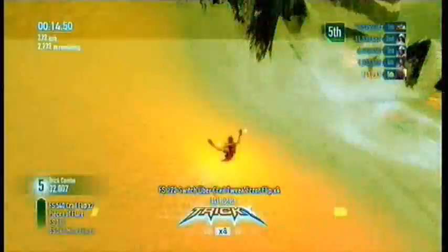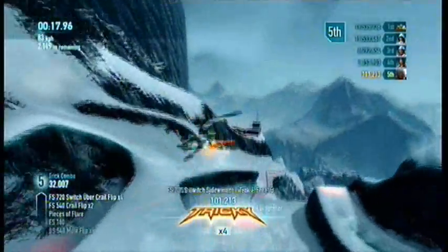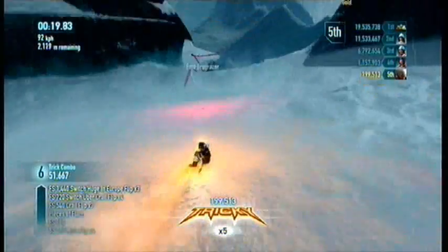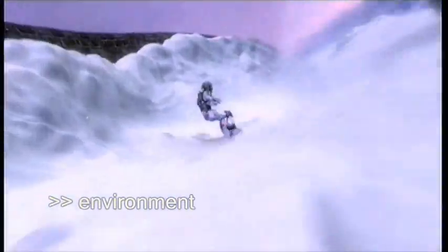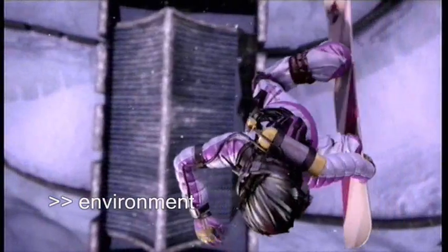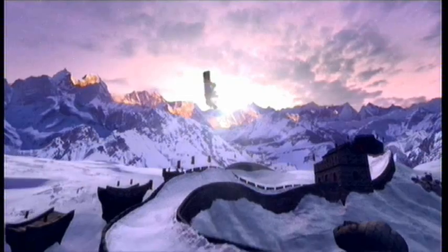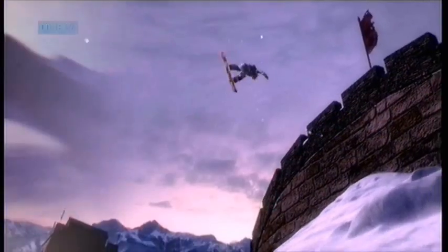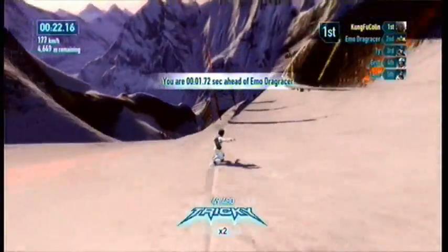Opting for a dramatic take on real life mountains, SSX takes the player through 9 separate mountain ranges scattered all around the globe. These include many well known landmarks, such as Mount Everest, the Great Wall of China, Kilimanjaro and the Swiss Alps. The environments are rendered beautifully, as are the character models, and the snow feels crisp and fresh.